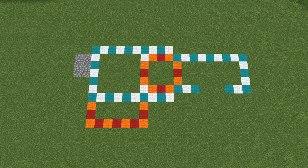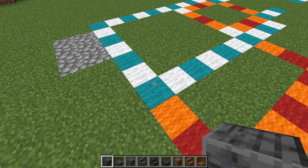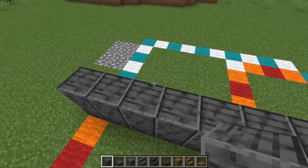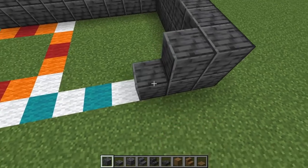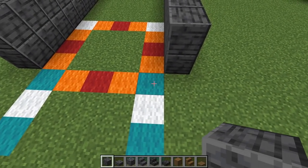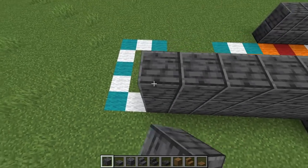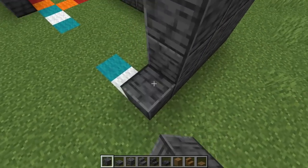The dimensions are laid out in wool so just count out the blocks and find a nice spot. Starting with polished deep slate in the corner, lift everything up by two. Count out one through ten along the first side, turn the corner and go another six, then nine more. From here turn the corner, go in by one and up by three on this section.